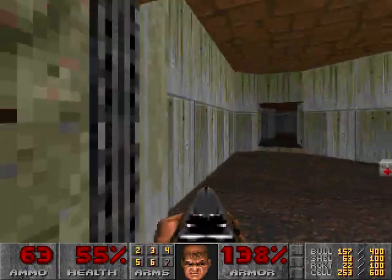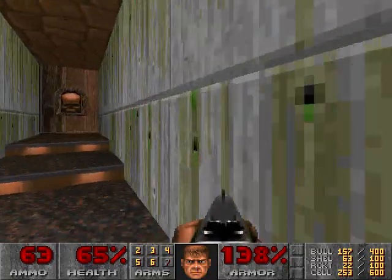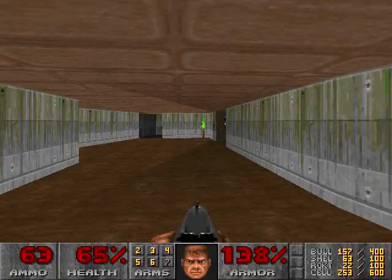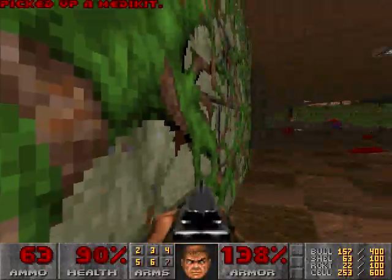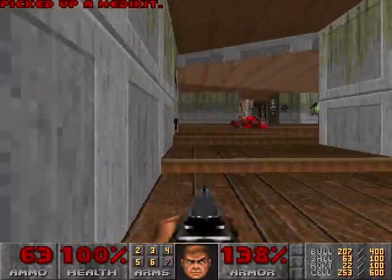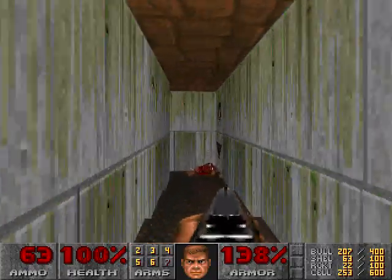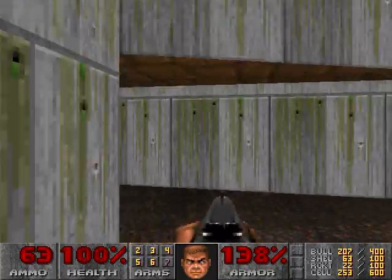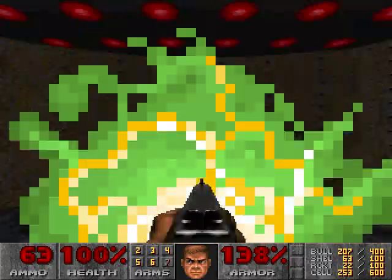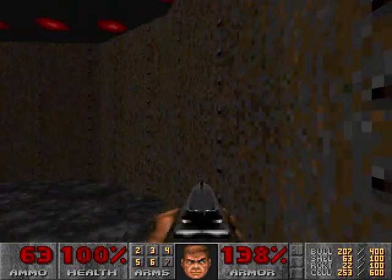I'm gonna go back to the main room real quick, because I am positive there is health back here. That large room I think had a medikit — yes. And bullets. And another medikit. Outstanding. Now we can carry on to the exit, somewhere over here. Through the hellfire. Back through the same teleporter eight times.